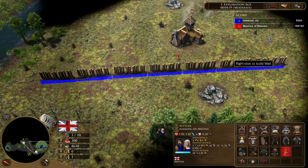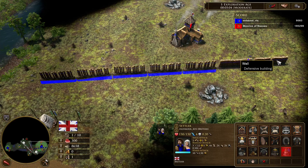Now you save wood — 5 wood for every pillar. But we don't just want to save wood, we want a wall without holes.